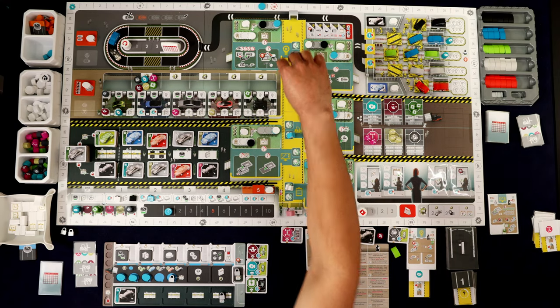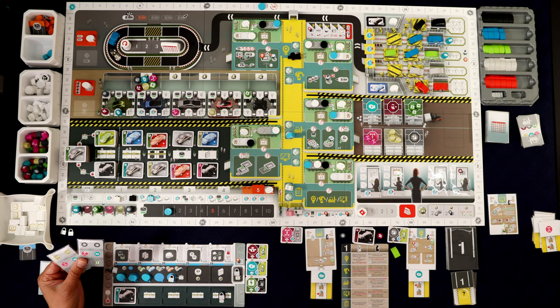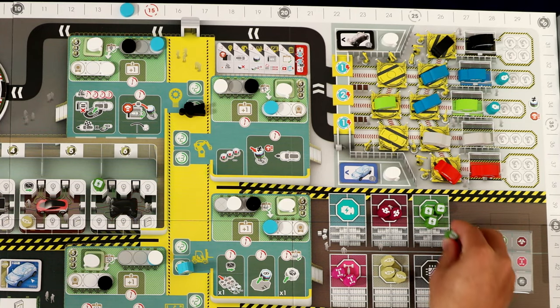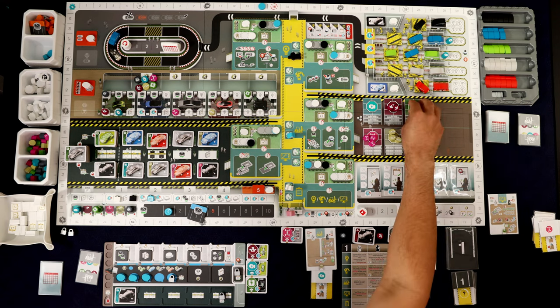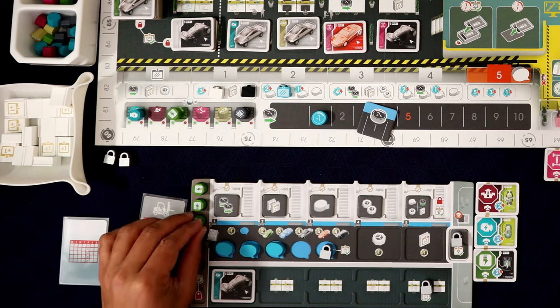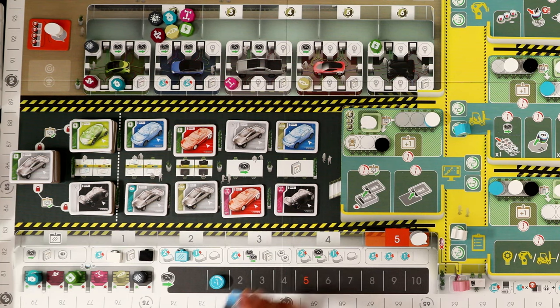Tertze then takes a car — he takes the one closest to the pace car, which is that green car we wanted. Unfortunate. Whenever anyone takes a car, the pace car moves forward one space. Once the pace car reaches that other yellow line, we're going to have a meeting — that's what's timing the meetings. Our turn in logistics: we want to move the green car so electronics might work. We want pink and maybe green. We fill in that orientation giving us a green and a red. Second shift, get all those batteries. Third shift, get the autopilot. We're not spending our bank shift. Collect it and we're done.